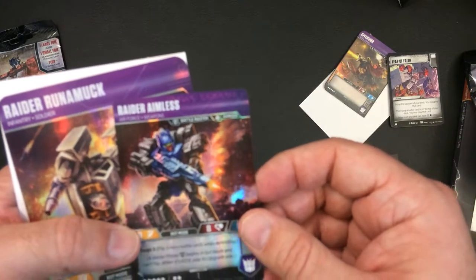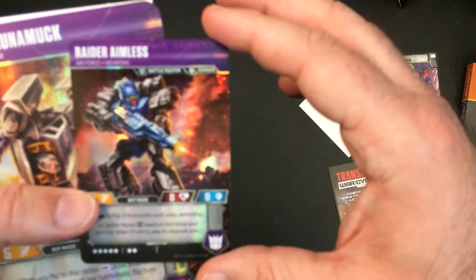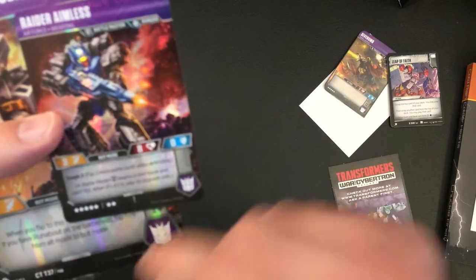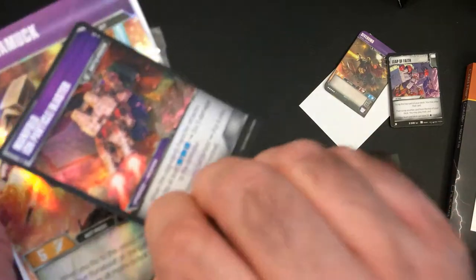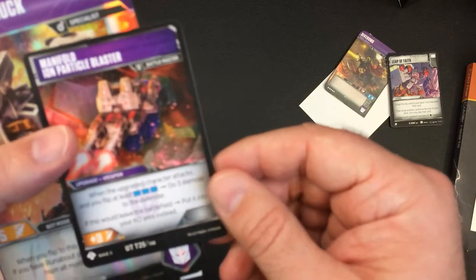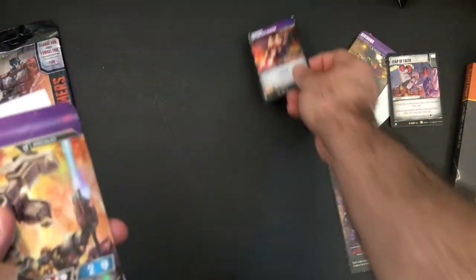Siege brought in mini-cons — maybe that's what this thing is. Battle Master, ranged — so it's a little character I guess. Tough three, that's not bad. Three attack, eight life, zero defense. He's a Battle Master, so it looks like he probably attaches to a character.